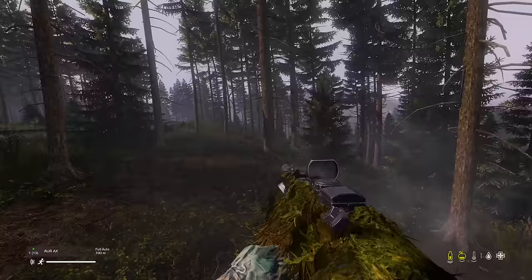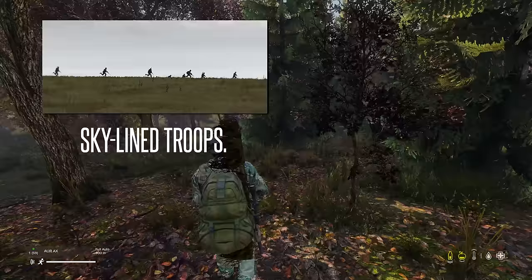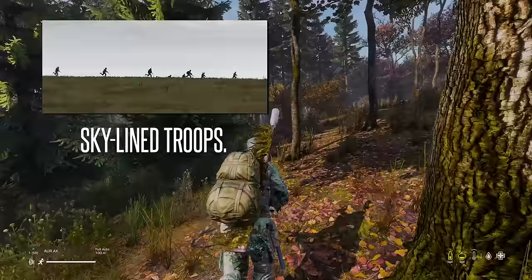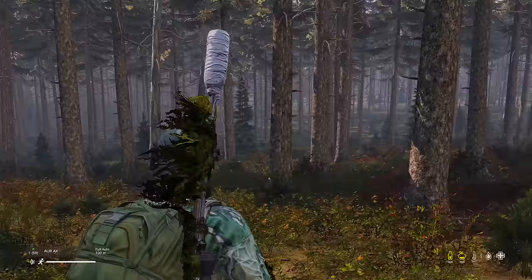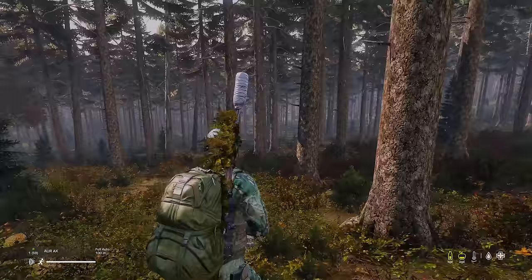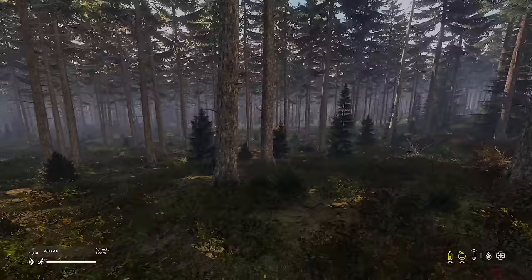Next, we have contouring. Contouring ties nicely into intervisibility. Rather than walking across the top of a hill, which skylines you — meaning you're nicely visible for people looking at you while the sky is against you as a backdrop — instead, you should drop down to the side of the hill and walk along the side. If the enemy is on the other side of the high feature, you are now hidden through intervisibility. If they are on the same side as you, it still provides an advantage as you now don't have the sky highlighting you.